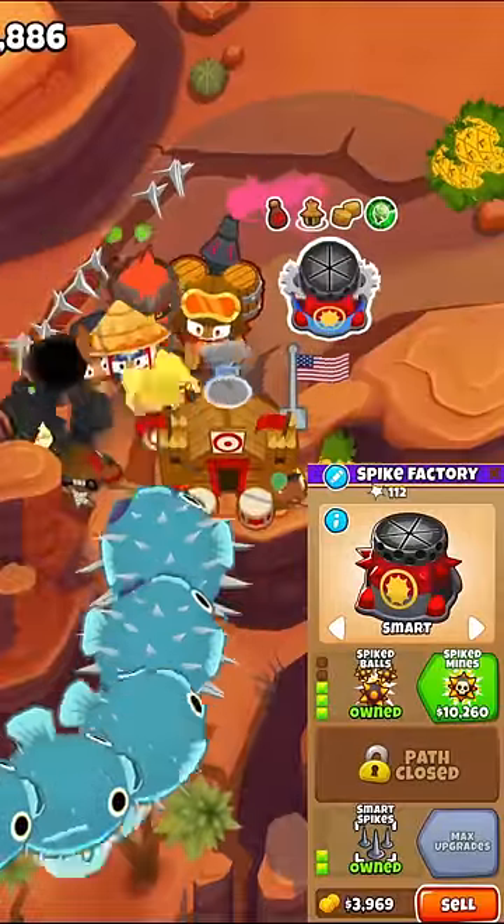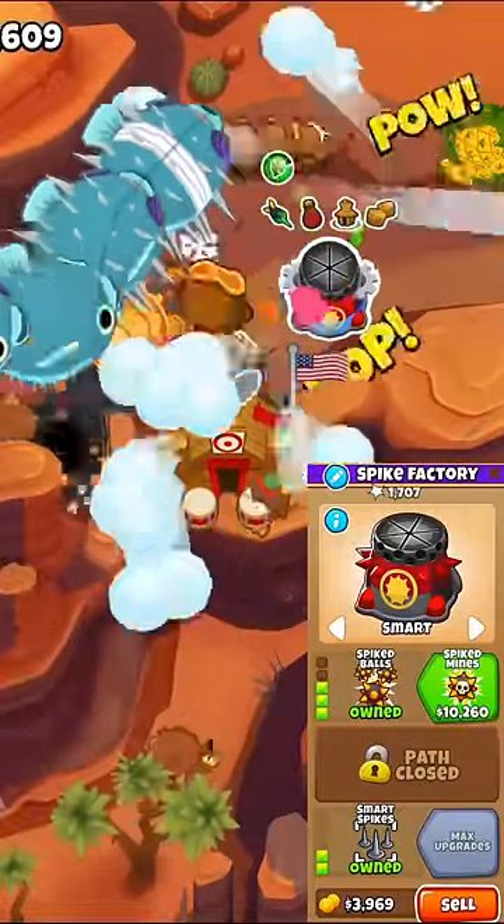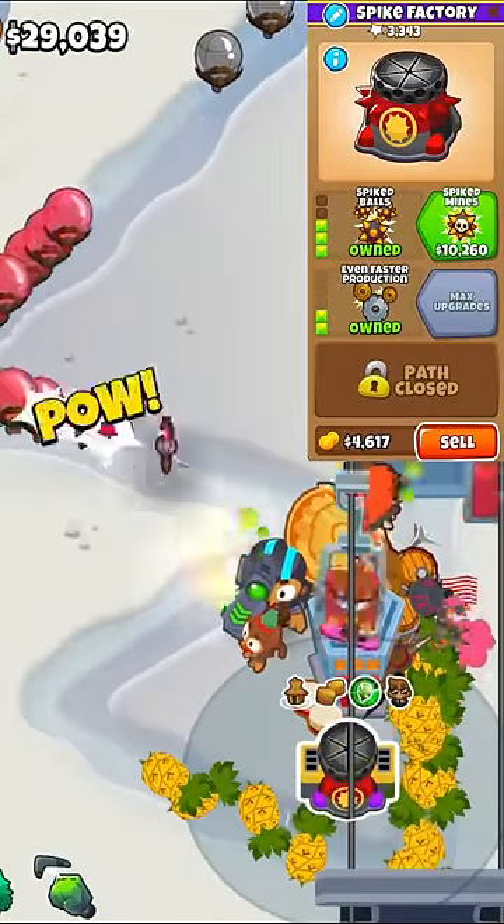Here is the takeaway: if you're on a more difficult map that has several tracks, go with the 3-0-2, as the smart targeting will be a lifesaver. But if you're on a long, easy map that only has one track, going with a 3-2-0 will do you wonders.